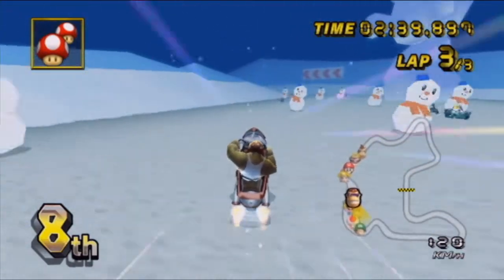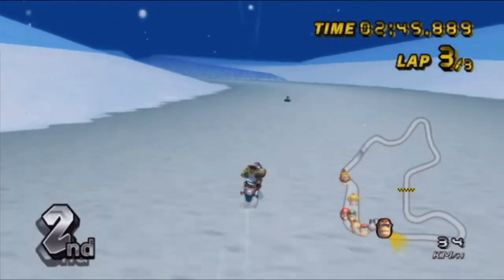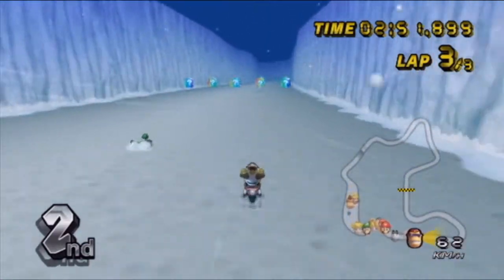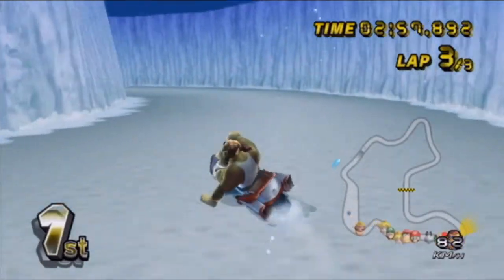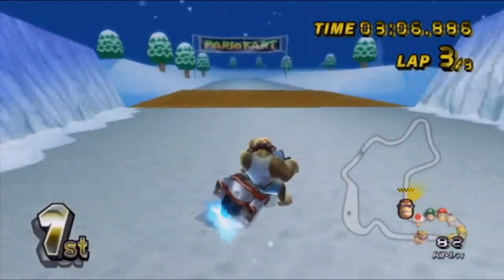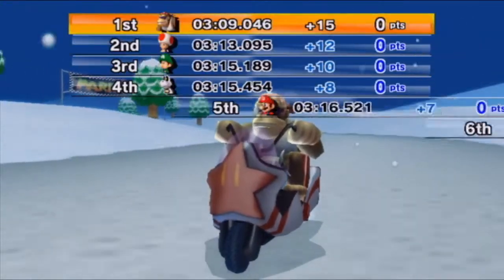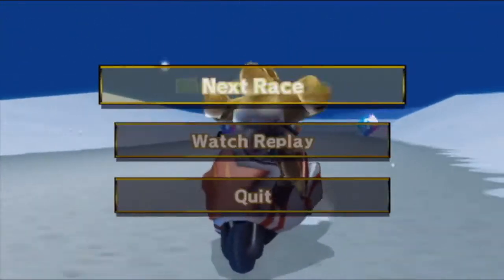Super match! I used my mushroom during a shock — that was awesome. Look how fast this vehicle is: 112 km/h, I'm at 111 km/h. That's pretty fast. Anyways, next track — Kalamari Desert.